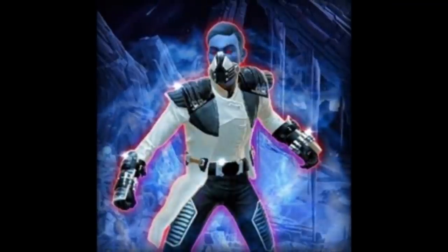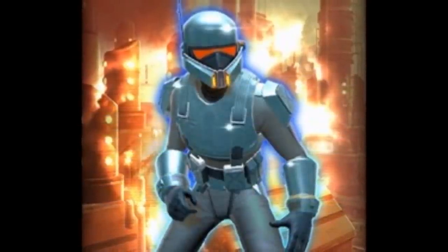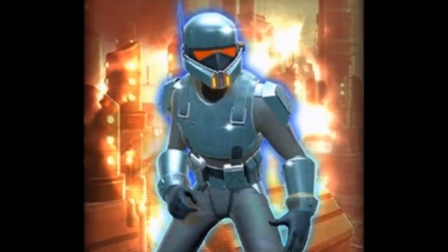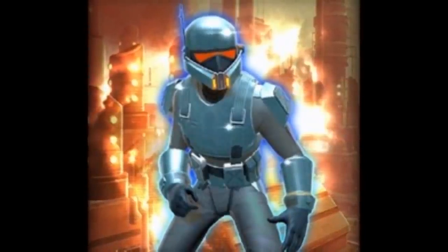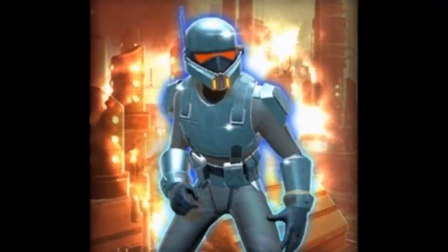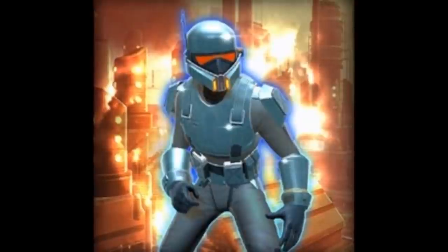The next one is the Unyielding Trackers. I'm sure this one will be a silver rarity. The helmet looks pretty cool, though the upper body armor looks like a reskin — nothing too fancy except for the helmet. I did mention that if you dyed this armor set black it would look a little similar to the death troopers from Rogue One. It's a decent armor set if it's silver rarity.